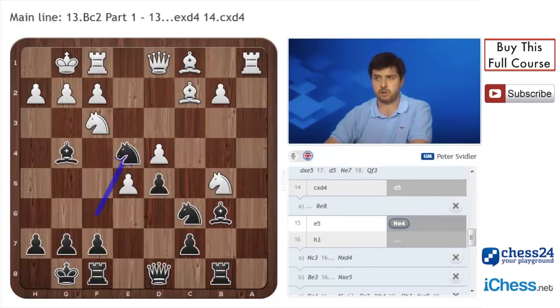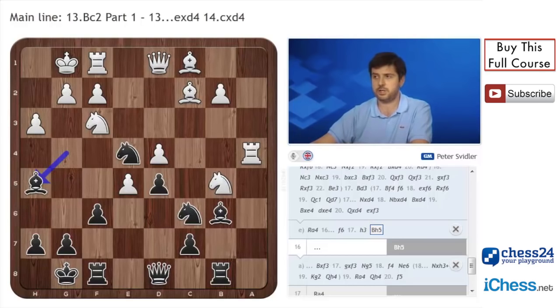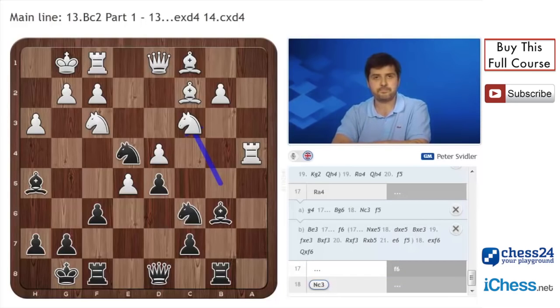And with this we come to our main line. It doesn't really matter much what white starts with — Ra4 or h3 — it still leads to the same position. You have to play f6, and after h3 the bishop retreats to h5. This is the position we need to be concerned about the most. Here white plays Nc3, and after Nxc3, other options are available to black. Let's pause here and consider the options, because this is the position which should be talked about at somewhat greater length.